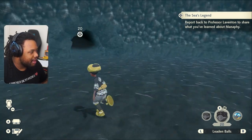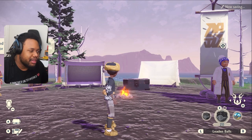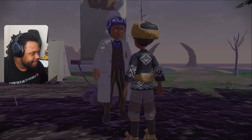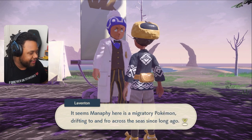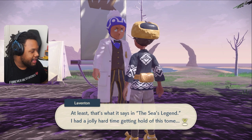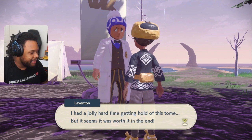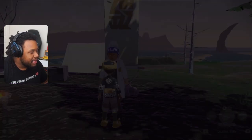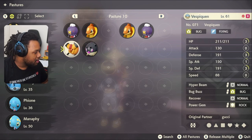The quest tells you to report back to Professor Lavington to share what you learned about Manaphy. He says: 'I see you've caught our mysterious swimmer - so it was Manaphy all along. It seems Manaphy is a migratory Pokemon drifting to and fro from across the sea since long ago, at least that's what it says in the Sea's Legend.' We got the Sea's Legend quest complete and three comet shards as reward!